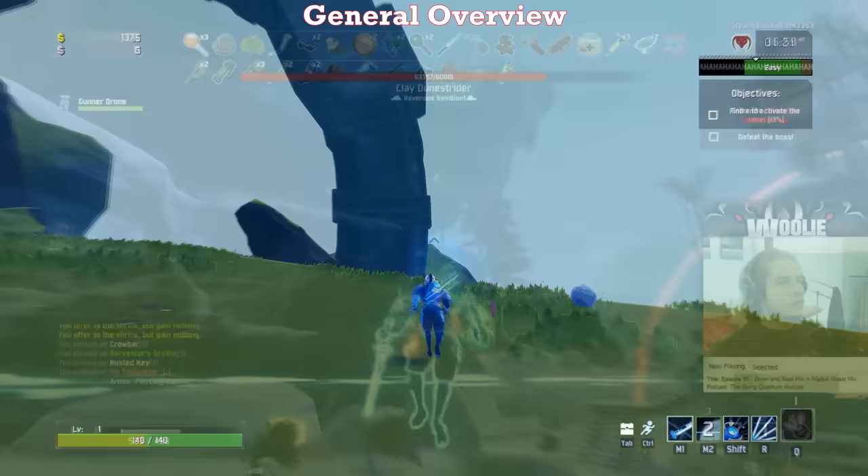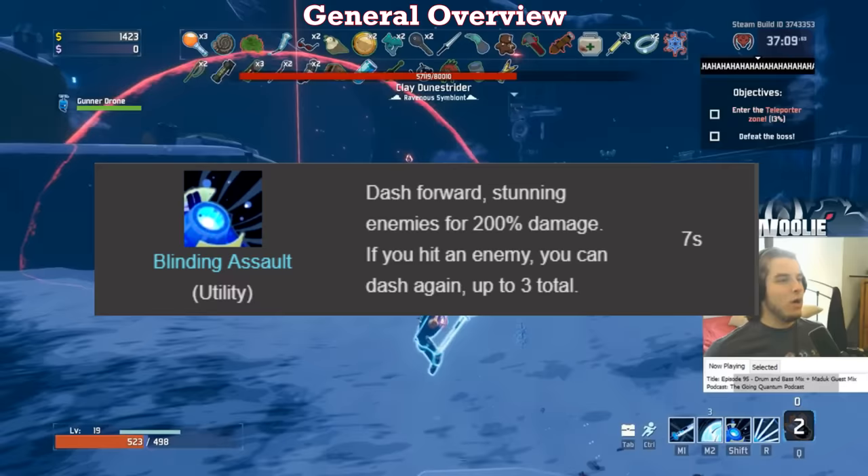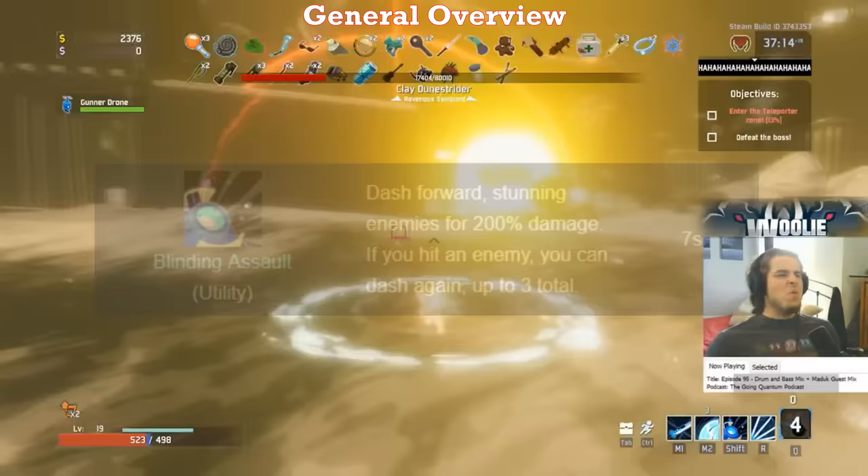Blinding Assault, which is your shift key, is the dash that gets an additional use if you hit an enemy with it, up to a max of three uses total before going on cooldown. You have three seconds between each dash to use another, or else the skill will just go on cooldown. It's definitely worth using all of the charges due to its good damage and stun capability, so keep track of how long you have left on each charge.